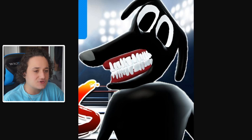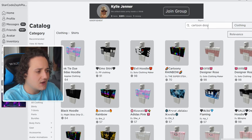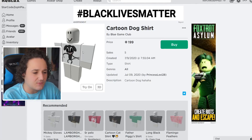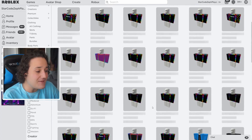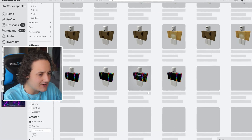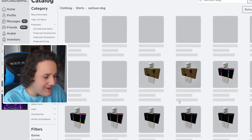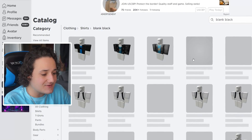First off, we're gonna start off pretty simple and look for just a plain black t-shirt. I want to type in Cartoon Dog and see if anyone in the Roblox catalog has made a Cartoon Dog shirt. We do have the Cartoon Dog shirt with a picture of him, but it is not the shirt we are looking for. So we might have to skip through a few pages. I don't see any — I'm seeing dog t-shirts and rainbow for some reason, but no Cartoon Dog ones. So we'll have to go with a blank black shirt.